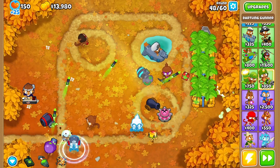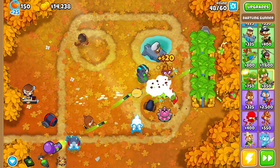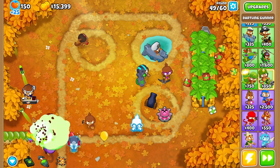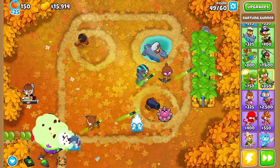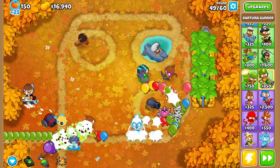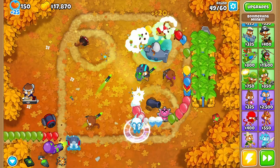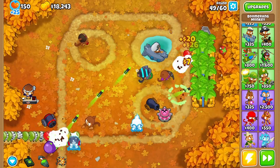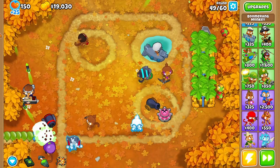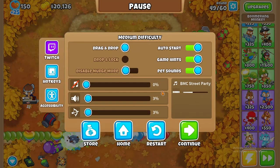One of the best upgrades in my opinion - although it's expensive at 4,000 - turns your darts into mini rockets, explosive missiles that launch from the gun and deal a lot of splash damage to balloons. We are almost at round 50, which means there are 10 rounds left on medium difficulty with 60 rounds total.